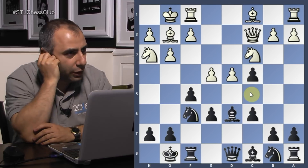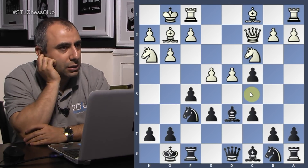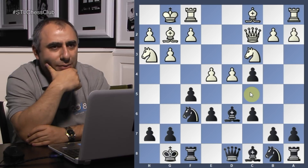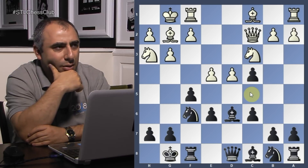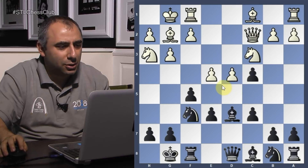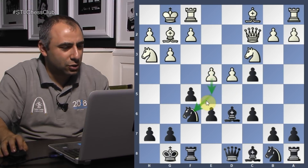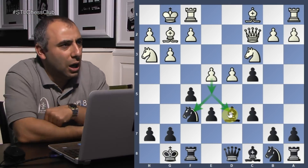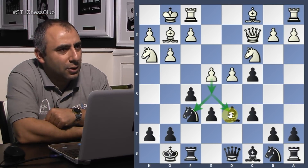When he plays e4 here — what is the threat? What is he trying to do? He's forking — e5, forking these two pieces. So the question is now how to deal with this threat.